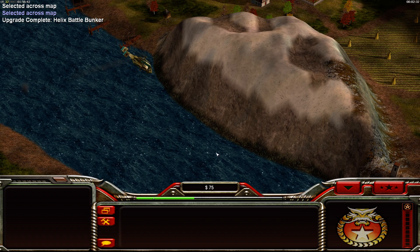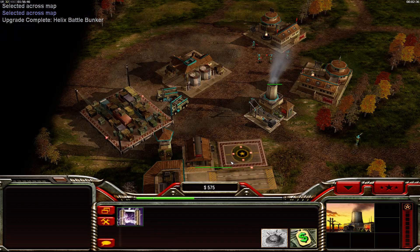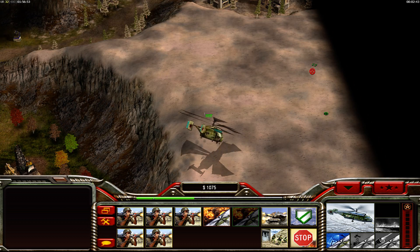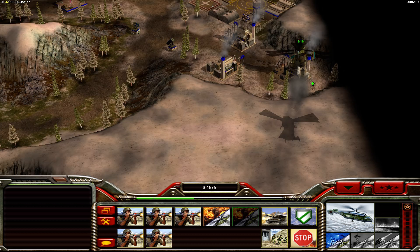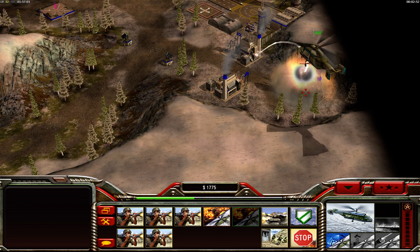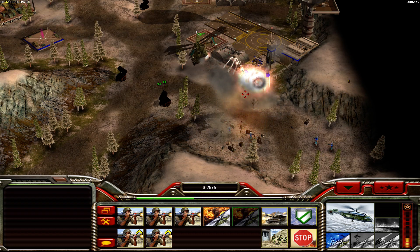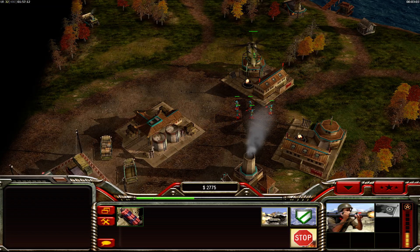They really got no meta anymore. First Helix - break his power first. He must break his power. Take out the third reactor for safety.